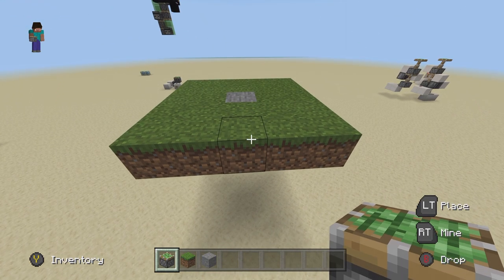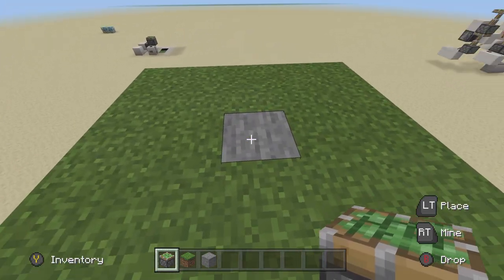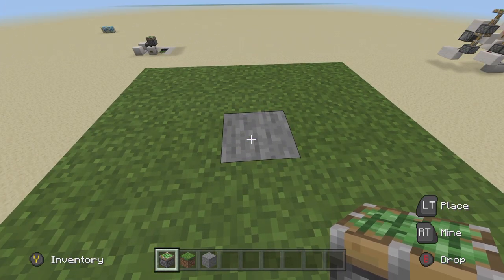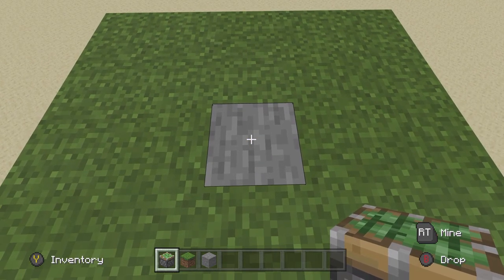Okay, so the first thing we're going to pick is where we want the hole in the ground to be. As you see, I have my little plot of land here, and this is where I decided to put it down. This could be inside your house, it could be out in the middle of nowhere randomly. I want this block right here to be the one that opens up in the ground, so now we're going to place the pistons down.